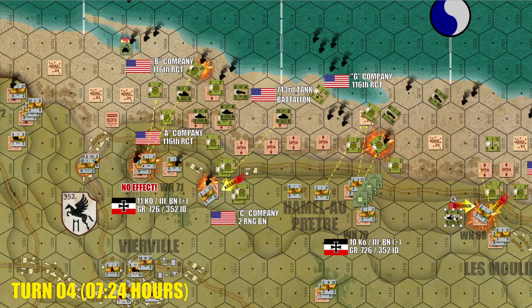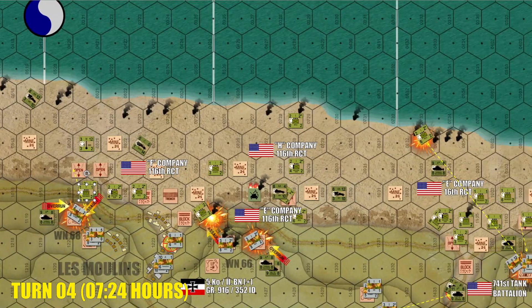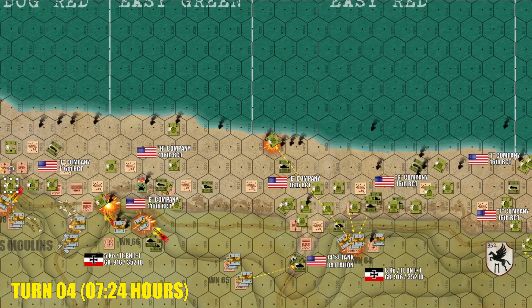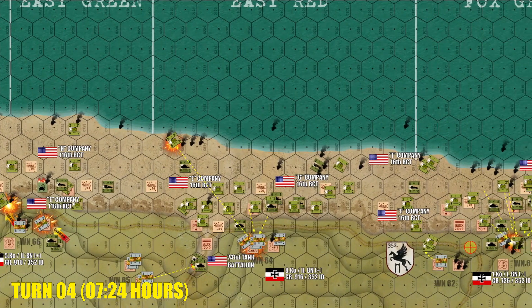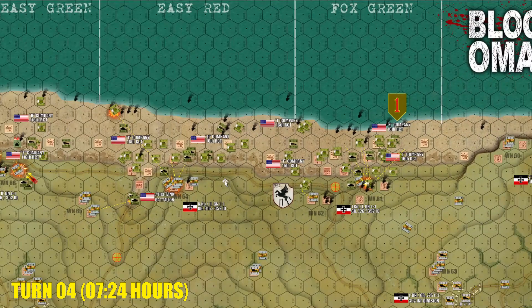We actually have some tank overruns and combat engineer support — most assaults happening on the bluffs further to the east. The further east you go on this map, the better things look for the Americans. Over there in front of Vierville, it's an absolute massacre, probably even worse than it was historically, especially once that battleship strike failed. But over here it's getting better and better. The Big Red One has definitely eaten their Wheaties this morning, and they are bringing it to the table.